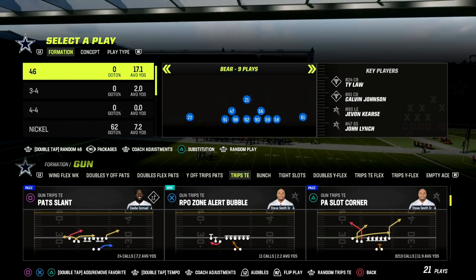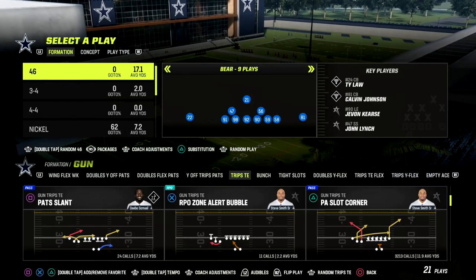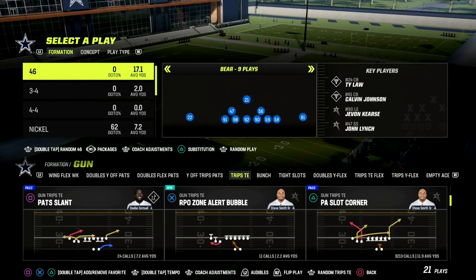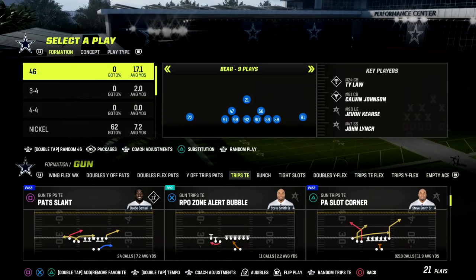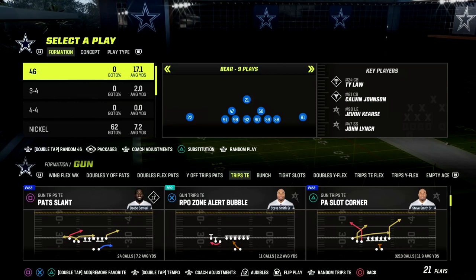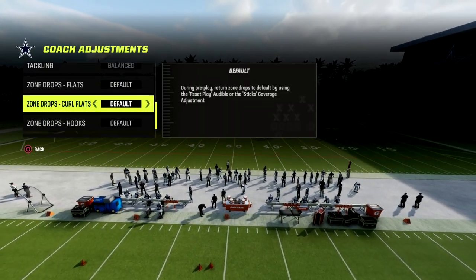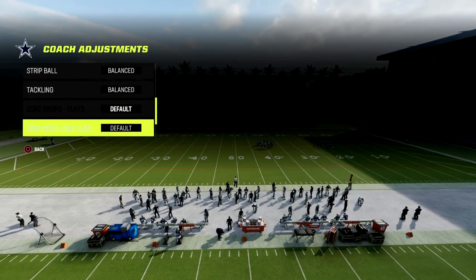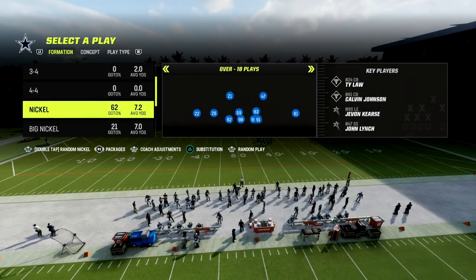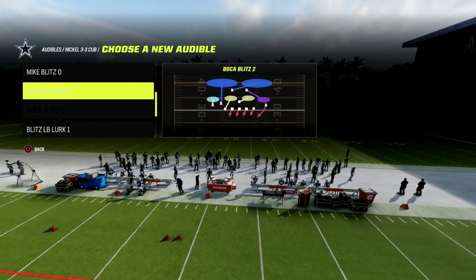We're going to be talking today about gun trips tite, and we're going to be going over my personal favorite money play right now — PA slot corner. What we want to do with this is run our trips tite to the short side of the field. Short side trips has a tremendous amount of value this year — really good against man, really good against zone — because of some of the things we can do to the short side that we can't really do to the wide side.